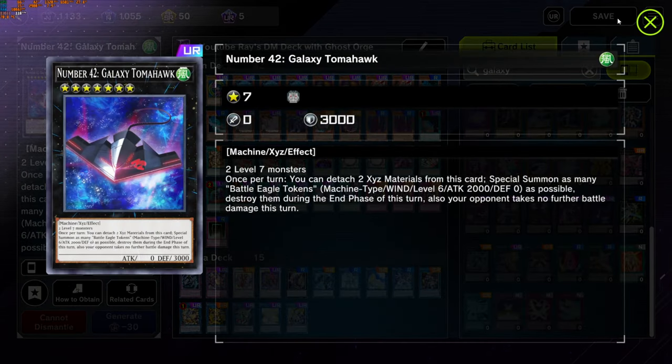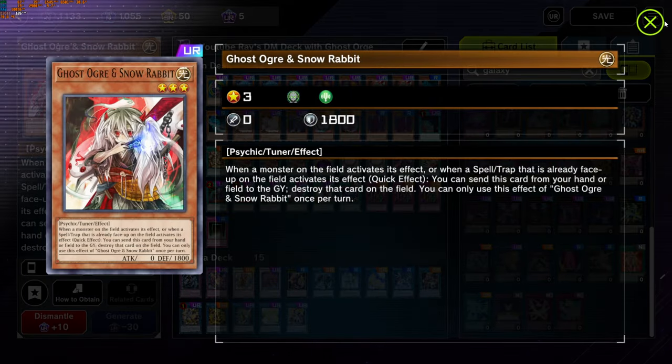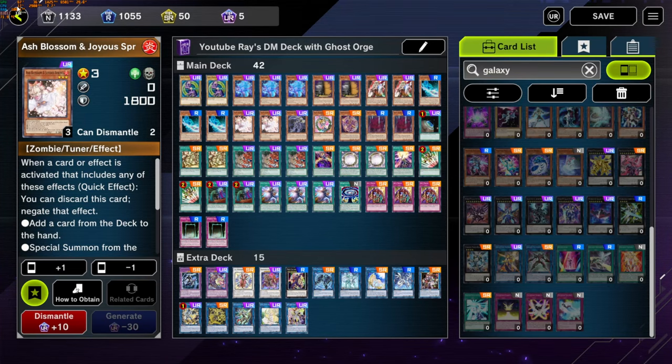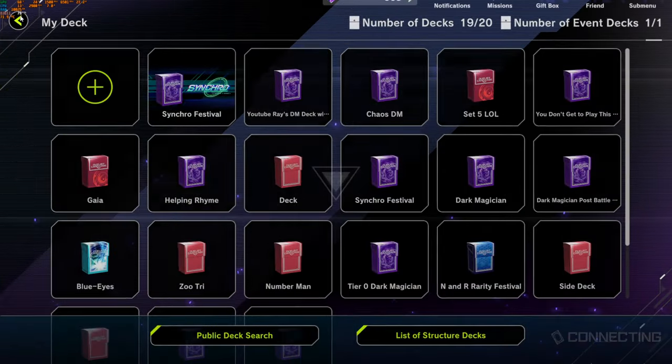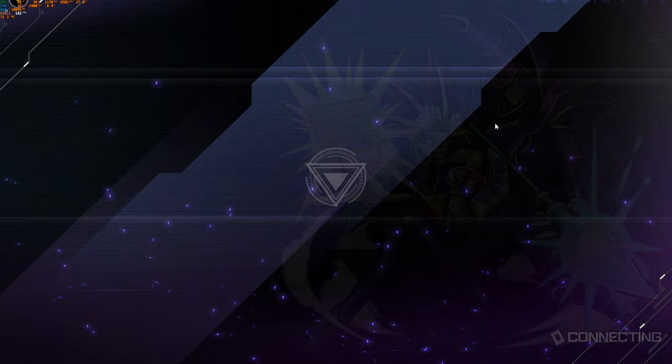With Tomahawk's effect you have all the monsters you need — you just need a token and a Ghost Ogre or Ash as a normal summon and you're good. I'll show you this replay; it wasn't against a heavy deck but I did go first.